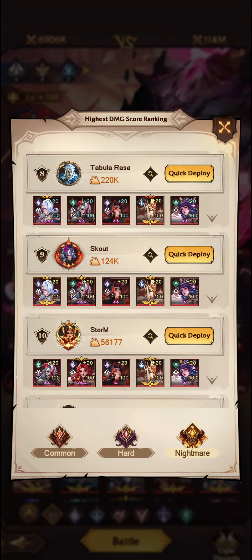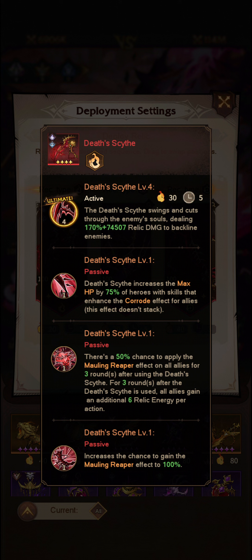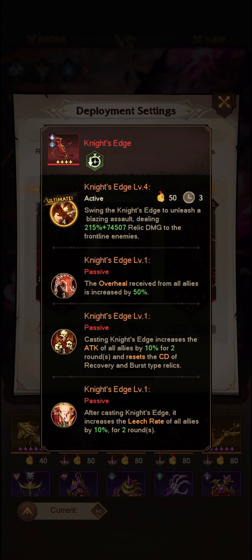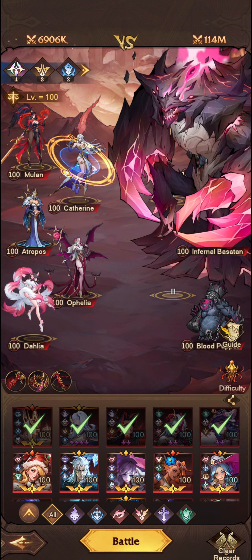My relics here — I have gone for these relics just because they give the most damage buff. It's Death Scythe, which increases max HP and has a 50% chance to apply Mauling Reaper effect on all allies for three rounds. At three stars it increases the chance to 100%. Then the Crown, which increases applying stun, increases team's relic damage by 100%, restores 30 energy, and increases attack of all allies by 10% for two rounds. And finally Knight's Edge, which increases the attack of all allies again.